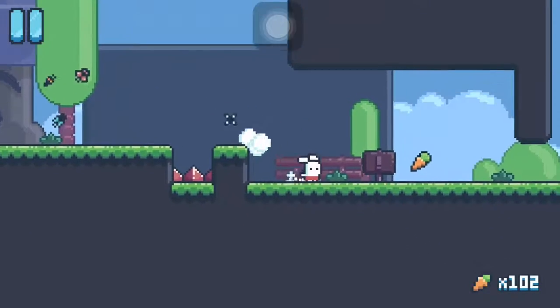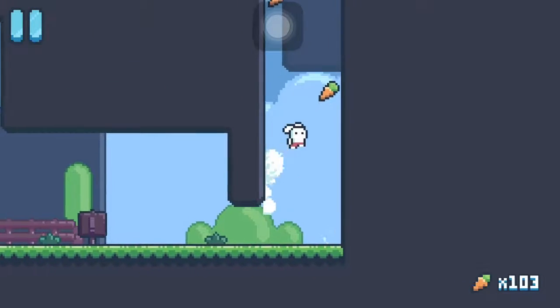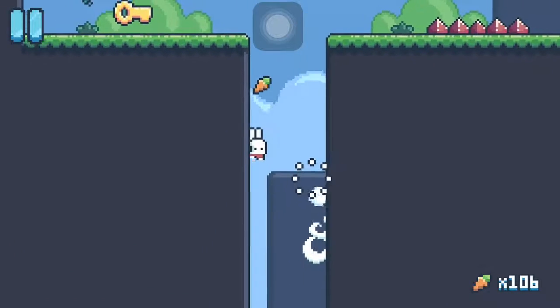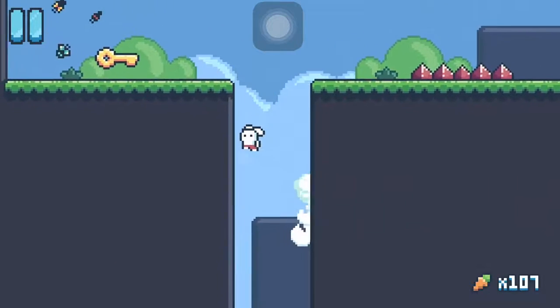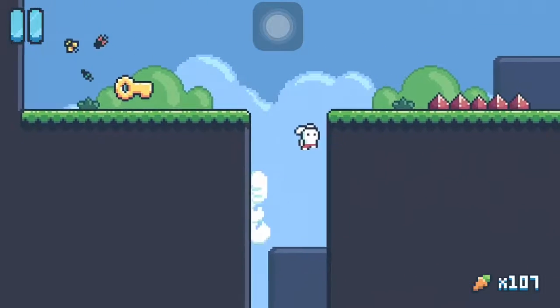So we're going to start here, go, and we're going to have to wall jump a lot. We're going to wall jump, and when we get to the very edge of the top right side, then we're going to double jump over to that key, like that.